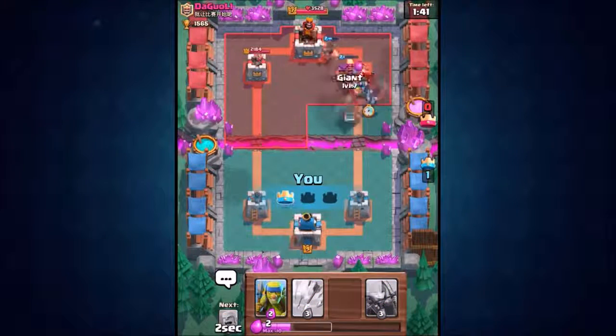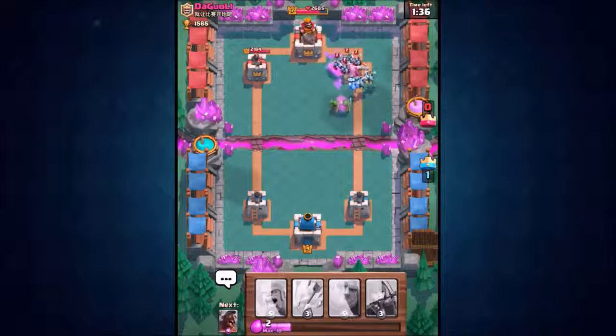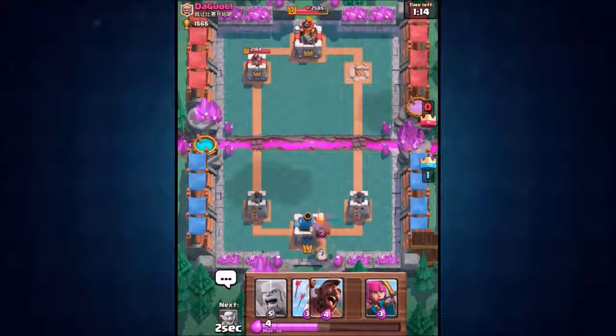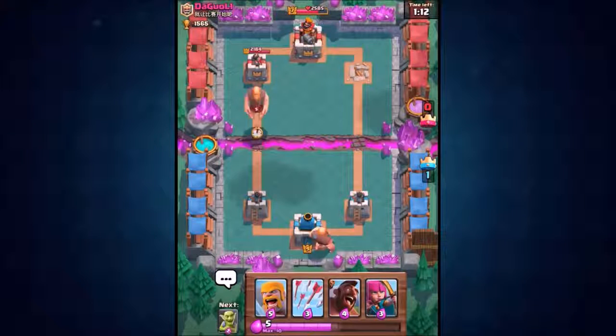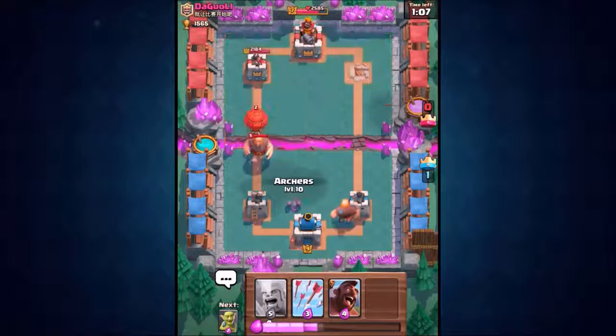He didn't drop minions, so we go with our minions and spear goblins. His minions just arrived but we've taken out his valkyrie — our minions will handle his minions too. The spear goblins get two shots off onto the tower, bringing the crown tower down to 2,500. The battle's taken a bit longer than expected, but the three crown is coming. Dropping the giant at the back for the final push.